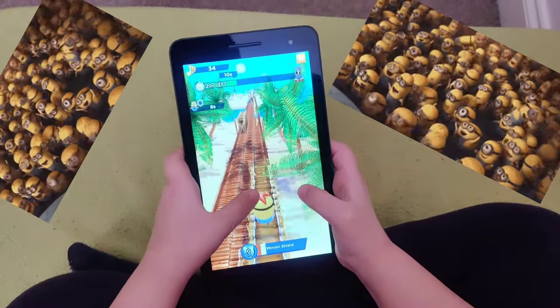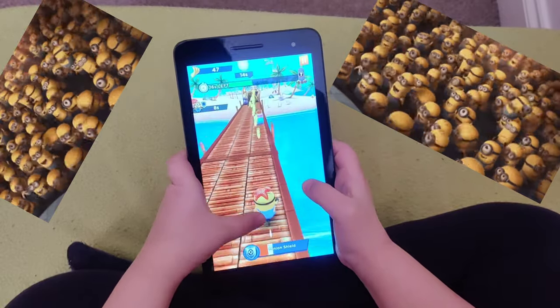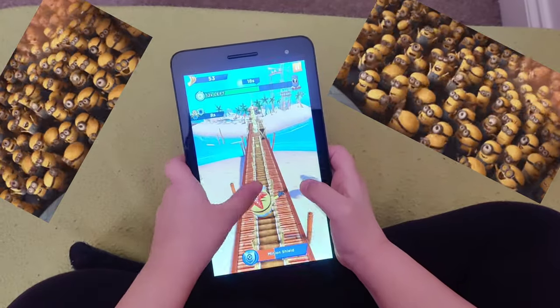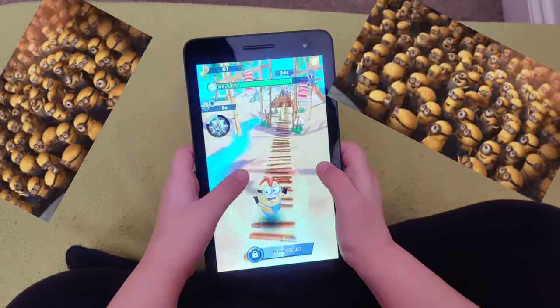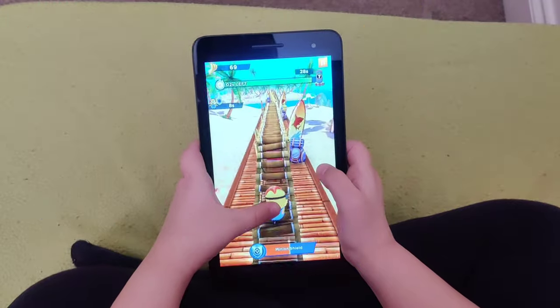Then go like this. You might be able to win because you're supposed to get — you must jump. And how you go down is like this. Just put your hand down and then you can go down. And then if you see some more coins, you go there.